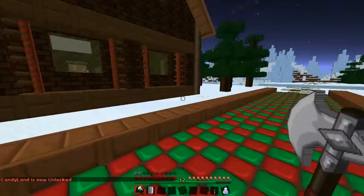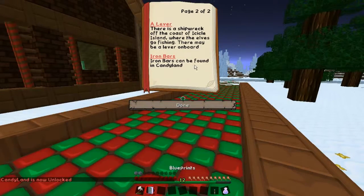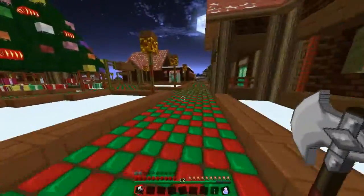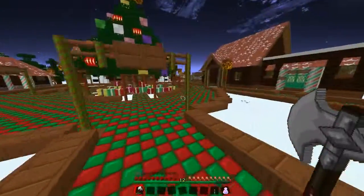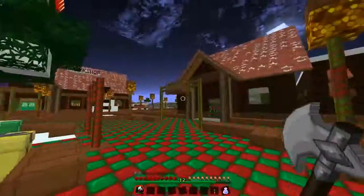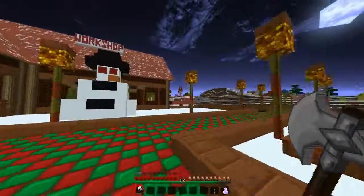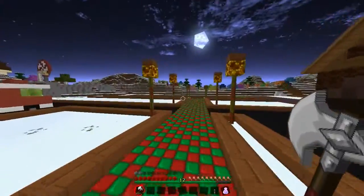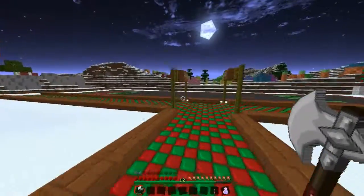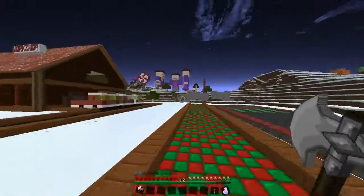What do we need to find in Candyland? Ooh, that's the last one. Iron bars can be found in Candyland. So, Candyland - was that where those statues were? Look, it's nighttime - this looks really cool, we've got night vision. That looks really awesome. I think that might be Candyland over there. I can see some candy canes, so that would make sense. Candy Canes Land! Okay, it is this way.